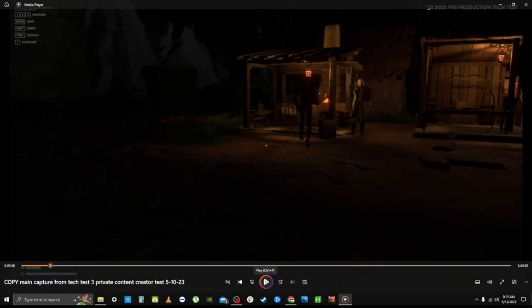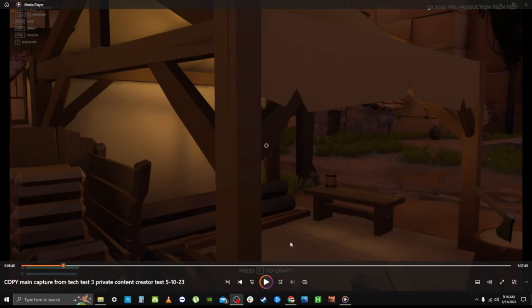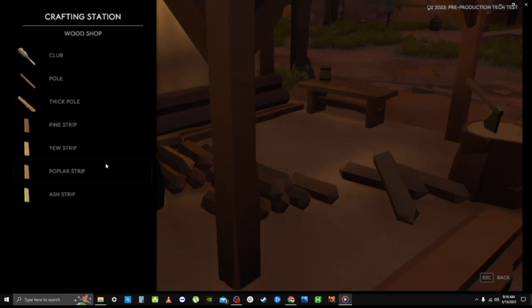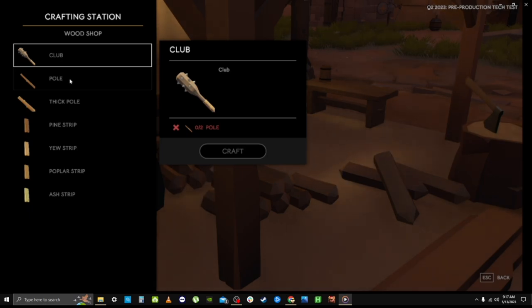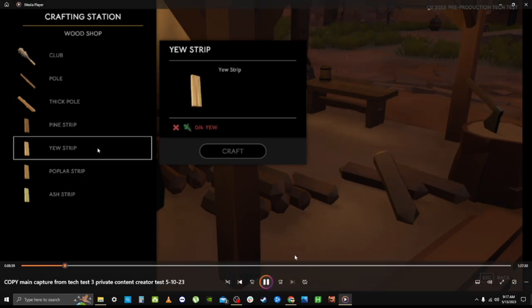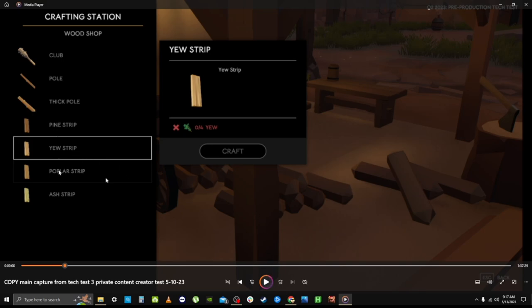Now I'm going to skip forward to more woodshop crafting station footage to keep it all together. Coming back for a second look: two poles for the club, three pine for the pole. A thick pole takes ash and gets more difficult to craft as you go up the tiers of wood. They have these items arranged in the inventory like a tier level.